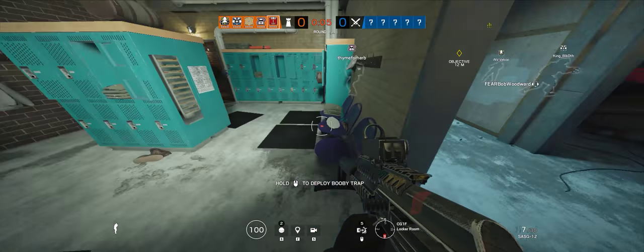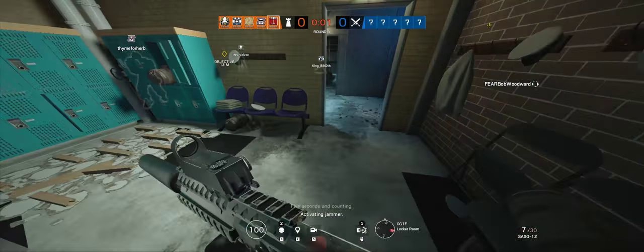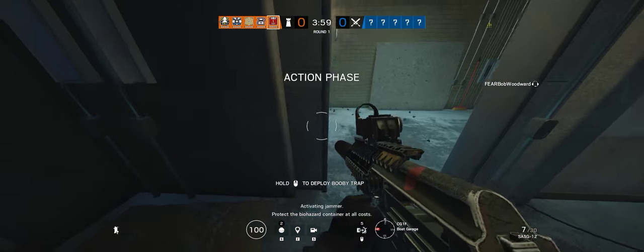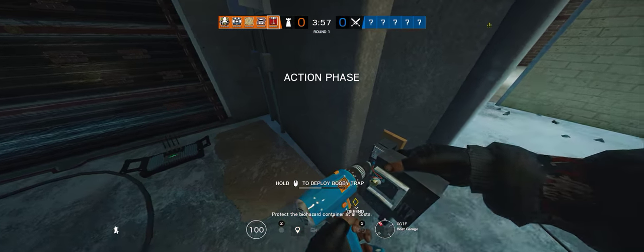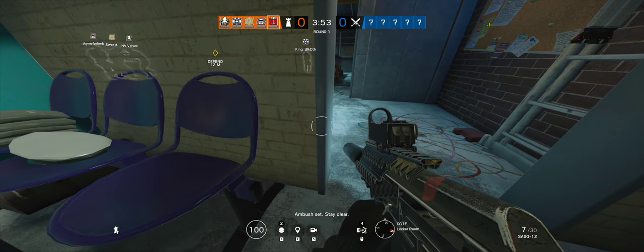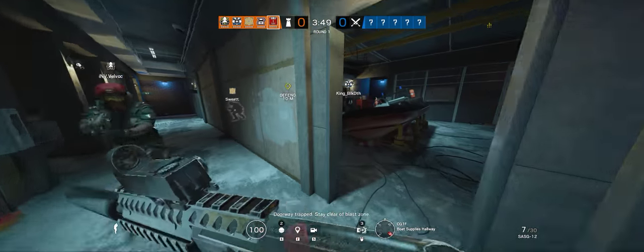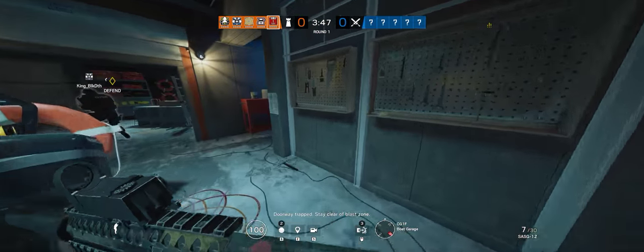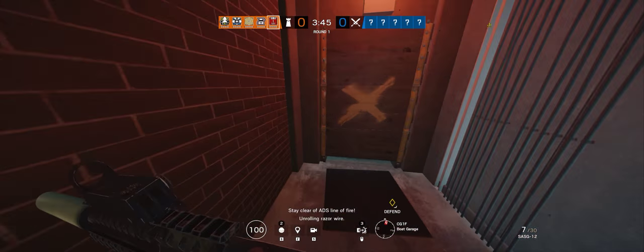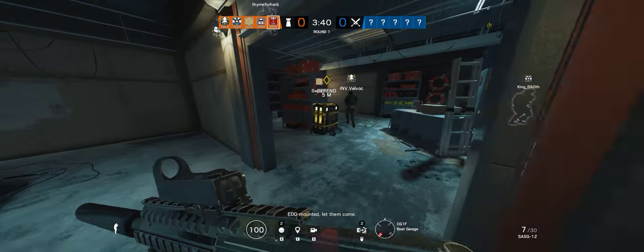I'm getting some weird lag. I'm getting the hatches. Protect the biohazard container at all costs. Doorway trapped — stay clear of blast zone. EDD mounted. Let them come.